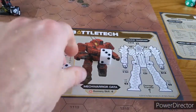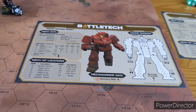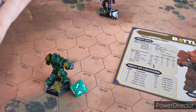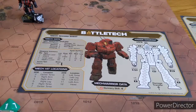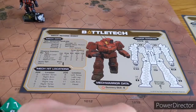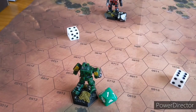Destroying the head or centre torso means the mech is done, but we're not finished yet. The large laser is at medium range, so the target number works out to 9 - and we hit, doing a flat 8 damage to the centre torso again with another roll of 7. The medium laser is at long range needing 11 - almost, but missed. That's the turn over, reverting back to initiative.